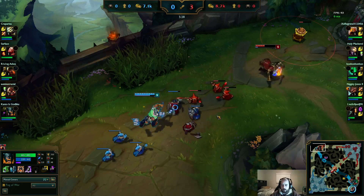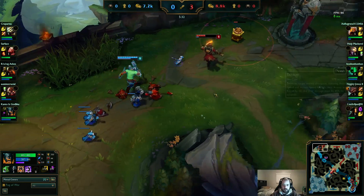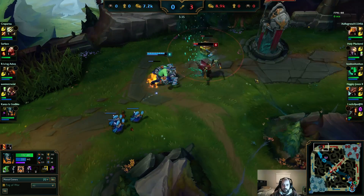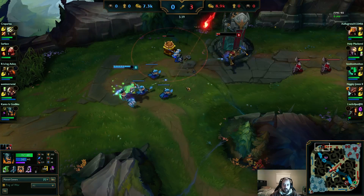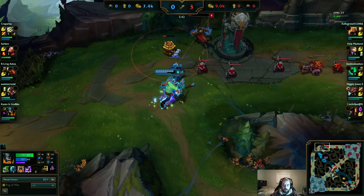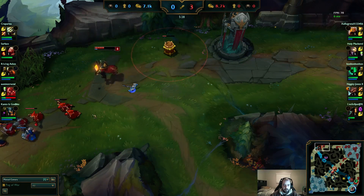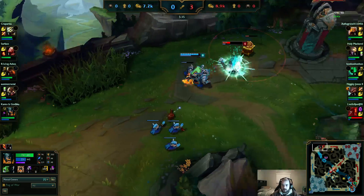You never want to sit with 100% mana because it just doesn't make any sense. Oh, you used E on a creep — he was on cooldown, so he used it on that creep. You could have gotten very aggressive there.